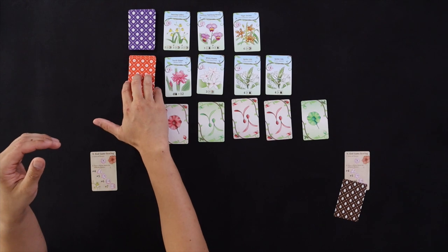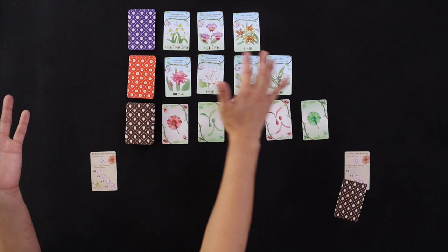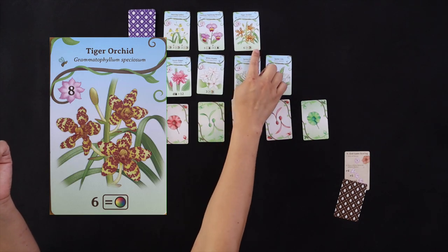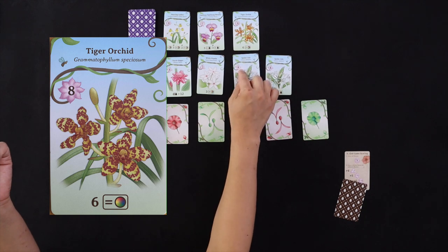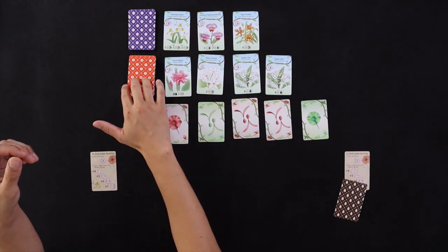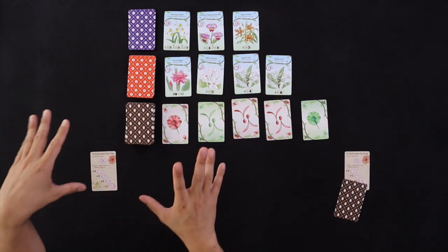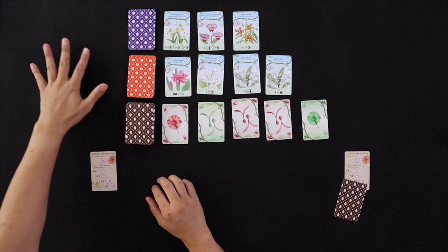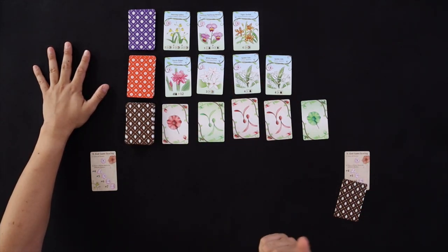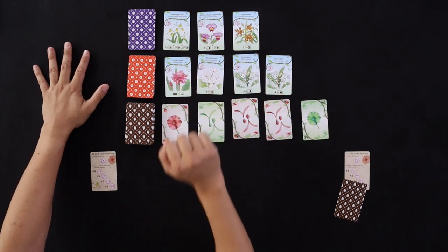Naturally, the red flower cards are a little bit easier to obtain, and the purple orchid cards are a little bit more difficult. Like this one — the Tiger Orchid — you can get with six cards of the same color. The purple cards are worth more at the end of the game; the red cards are worth fewer points. The game ends once someone has seven flower cards. At that point, all other players can take one more action — they can't take any more seeds, but they can plant more flowers.